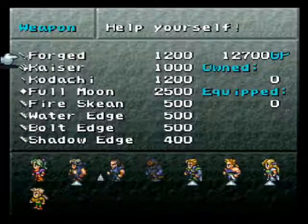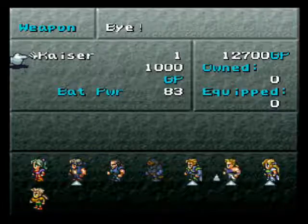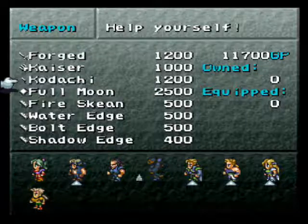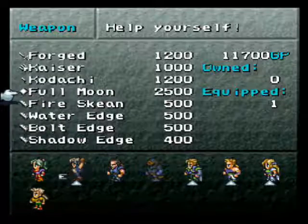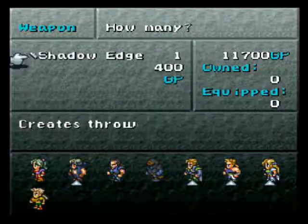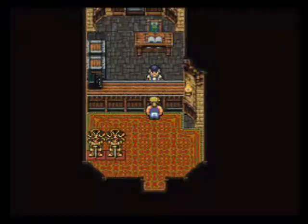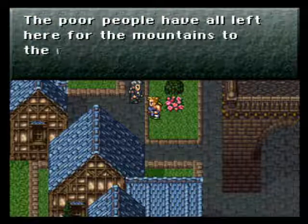We've got a load of weapons here. There's a Forge — that's the new weapon for Cyan. Kaiser Knuckles — that's a new weapon for Sabin, I'll buy one of those, though I'll keep the Mithril for now. New weapon for Shadow, although I don't know why since he won't be in our party for a long time. And the Shadow Edge — that's a new one. Oh, Catoblepas's Illusion! That must apply some status effect — there are a load of status effects it affects. He's got invis, so you can't be hit by physical attacks, though any magic attack negates it.